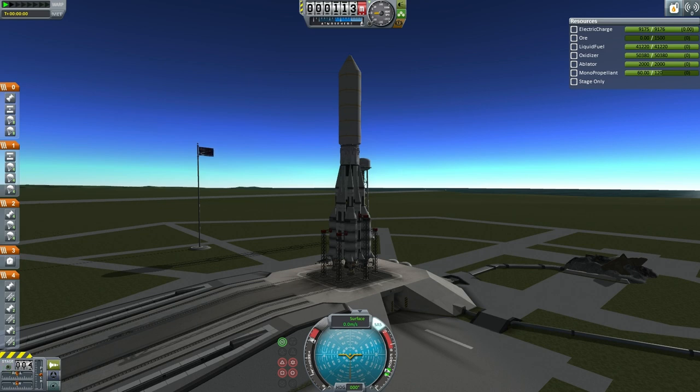The payload for this launch is an ore drilling unit and an ISRU converter orbital station destined for Minmus. We'll discuss them more further into the launch and during later coverage of their approach to Minmus. For now, we'll pick up the count here.